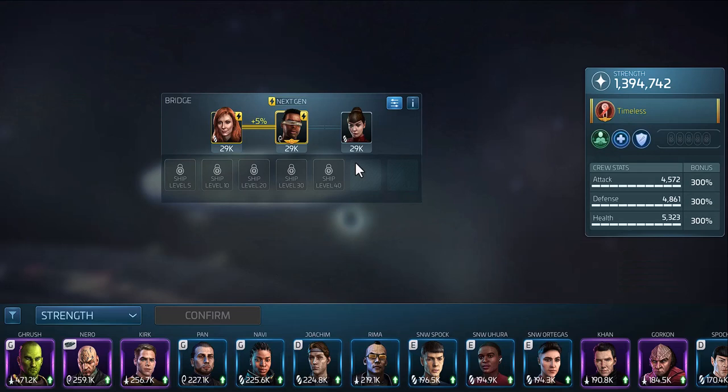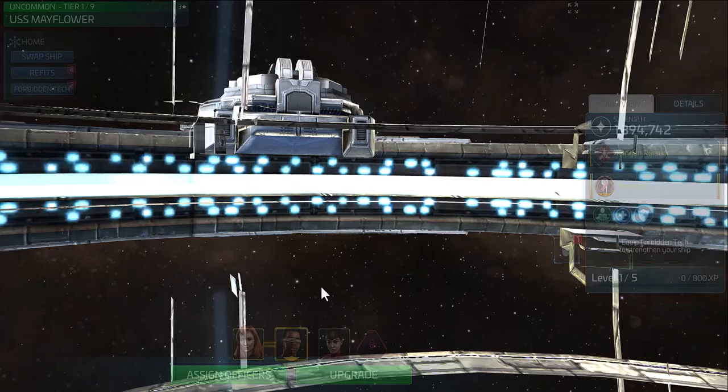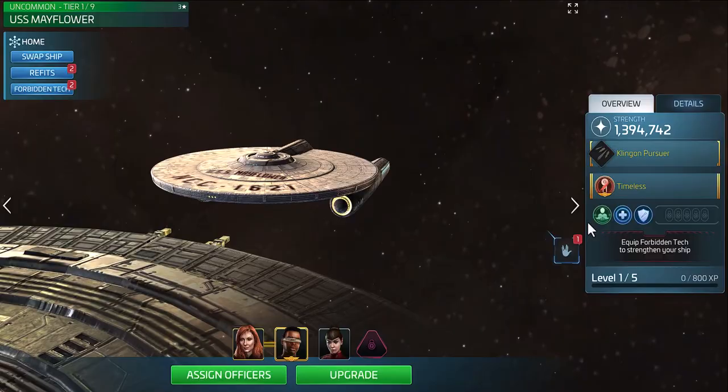The next crew we're going to talk about is also a common crew that you can get very early in the game, and that's Next Generation La Forge, Next Generation Crusher, and then Talon. In this particular instance you could use Talon or Chen to do your hostile grinding, just like in the previous example. But what this does is give you two crew choices so you can go out with two ships — maybe working on hostile swarms and then regular hostiles. So it does give you some flexibility there.